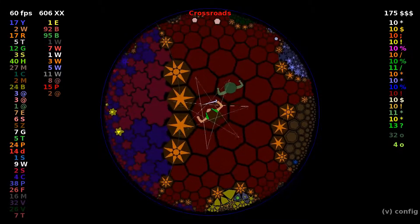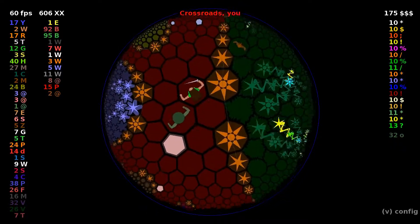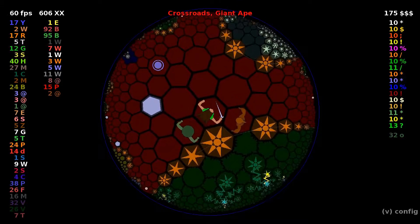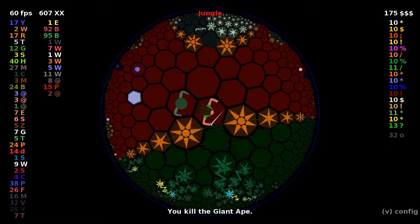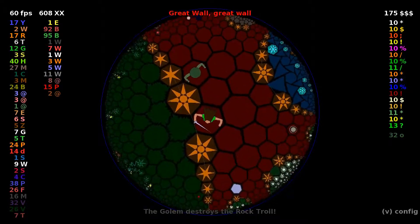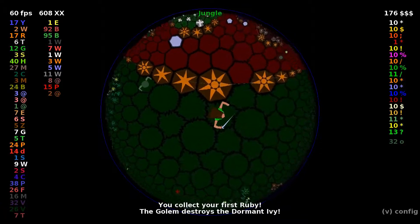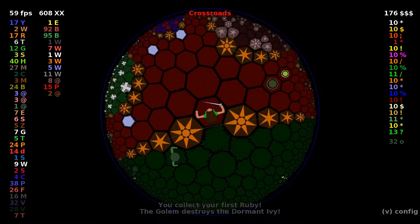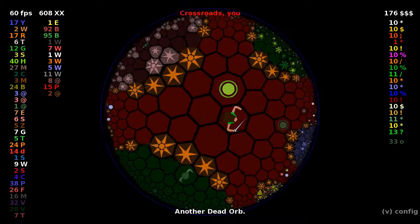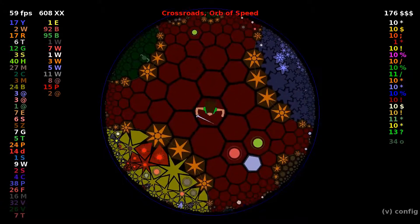The plan is we've got this golem, and we are going to go along the edge of the jungle looking for a couple of different things. We're going to look for orbs that will be useful for getting into the jungle, and then we're going to be looking for rubies that look easy to grab. We want to be careful not to leave our golem too far behind, because we'll be looking out for orbs more effective for dealing with the jungle.